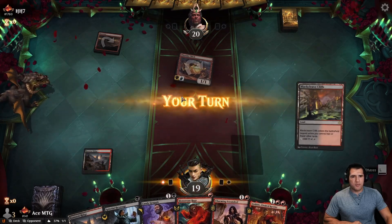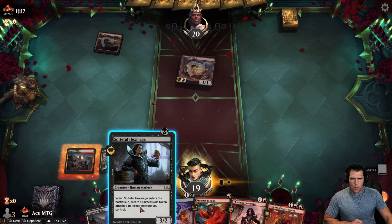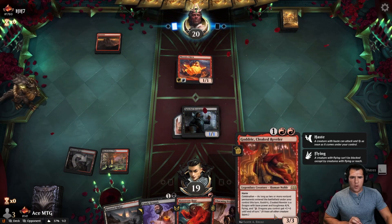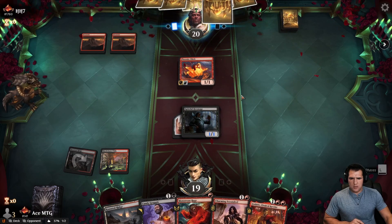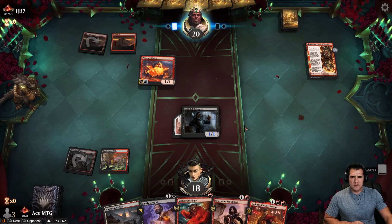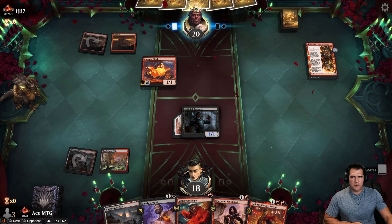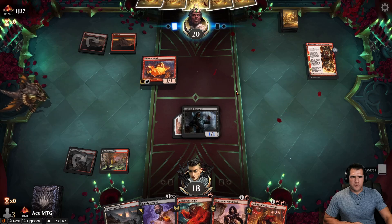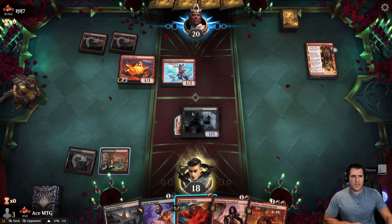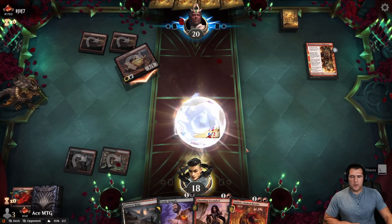We're going to go Hex Mage — I know it's not the mana-efficient play here but we want Goddric to be able to pop off in the future. Goddric might even have to wait a little bit. Charming Scoundrel — Monstrous Rage, that's tempting. See if they're just trying to go burn spell. They have the burn spell, so we're going to save it. Okay, just a Swifty. They attack in and we're going to use our Monstrous Rage as well. Thank you. Go ahead and take you out.